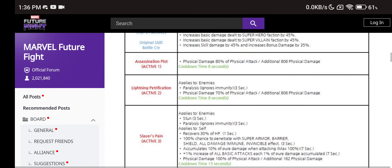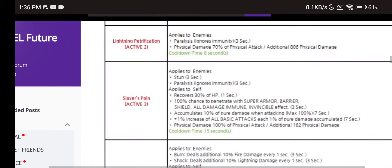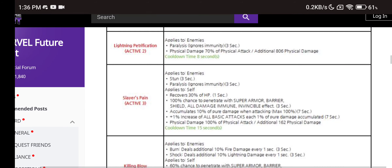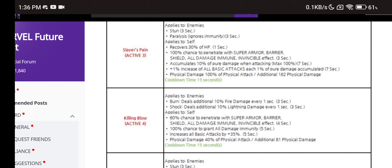The first skill has nothing special. Second skill has paralyze. Third skill has stun, paralyze, HP recovery, 100% chance to penetrate everything for 3 seconds, damage accumulation, and damage depth — really awesome. The fourth skill has burn, shock, 60% chance to penetrate, 100% chance to grant all damage immunity, and a 35% all attack buff. So we have accumulation on the third skill and a buff on the fourth skill, plus stun, paralyze, burn, and shock, which all help her out.